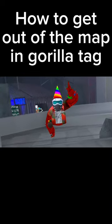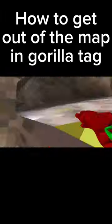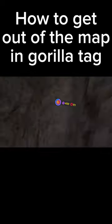How to get out of the map in Gorilla Tag. First, go to Beach Map. Then go to this spot in the map. Make sure to stay as still as possible. Now hit the ring on your controller until you lose tracking.